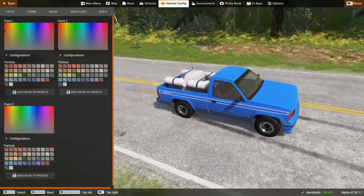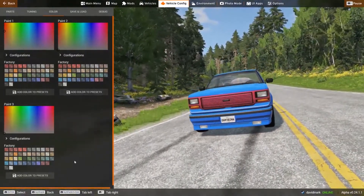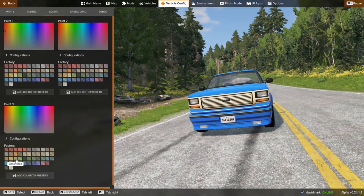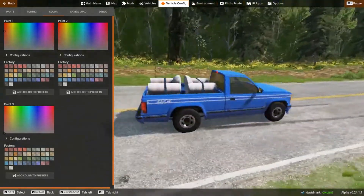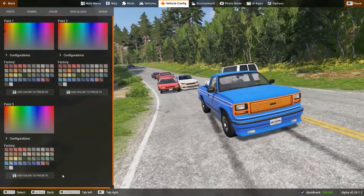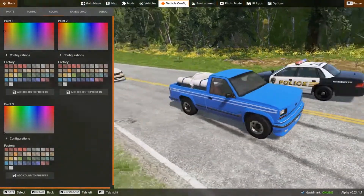Oh yeah, that did change — that changed the grill in this particular case. So we can change the grill to blue and orange — that's beautiful — or let's just make it blue. So you'll notice we have these different color options available for the vehicles.